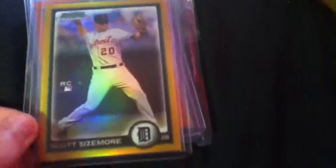So yeah, I'll show you my top 5 cards now and please go sub to him guys — he has some really nice cards. First, number 5 is a Scott Sizemore Gold Refractor, number 46 of 50.